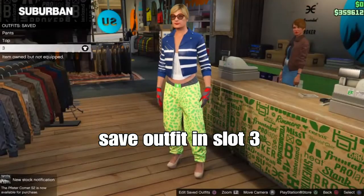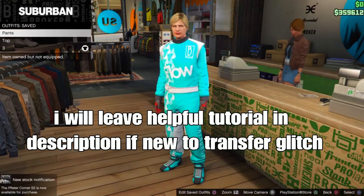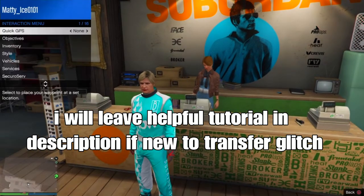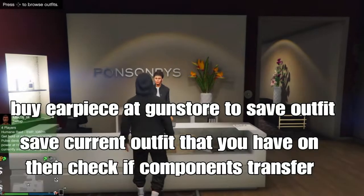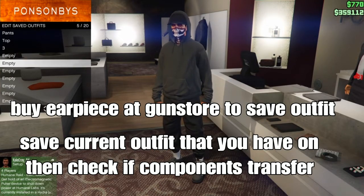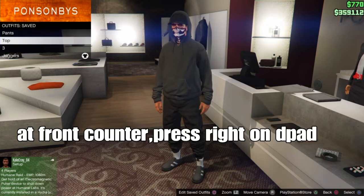Next step: select an outfit of choice. I'll leave a helpful tutorial link down below on how to do the transfer if you're new. Remember, next step is to save your current outfit and any style you have on. Check your component on transfer. Then buy your earpiece at the gun store — you need it to save your outfit in the mission.